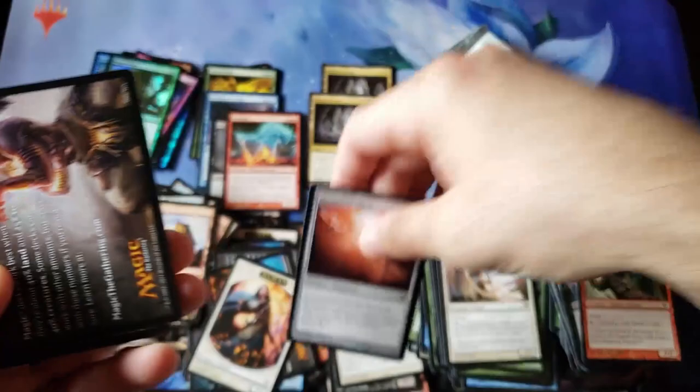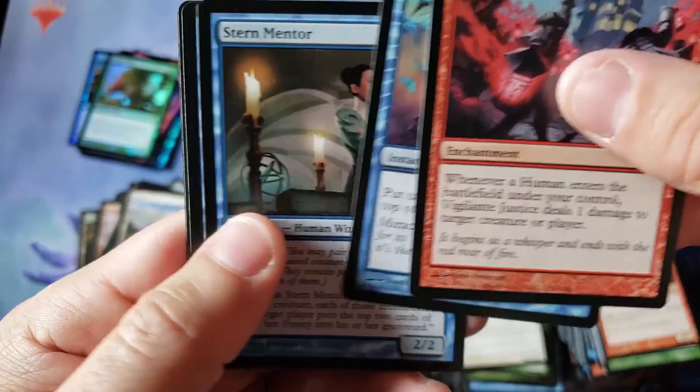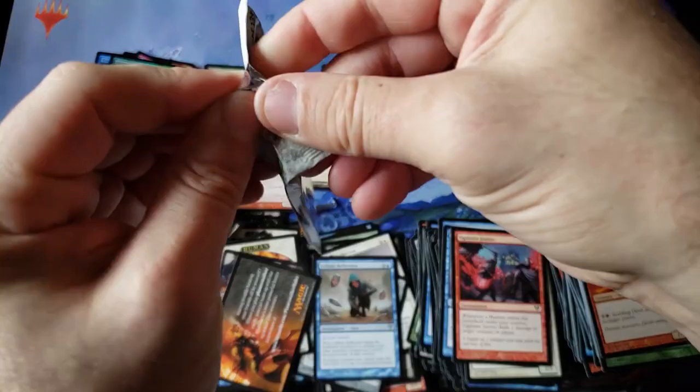A Moonsilver Spear. It feels like almost deja vu with the two boxes — both boxes feel like a copy of each other, super creepy. Infinite Reflection again. We're getting the exact same rares, and the other cards we just never even saw one time — getting two of the same stuff.